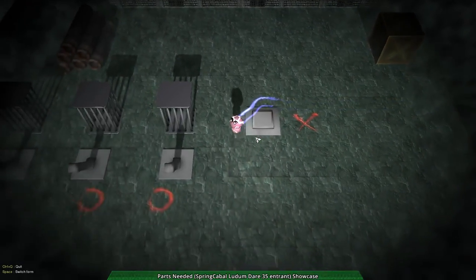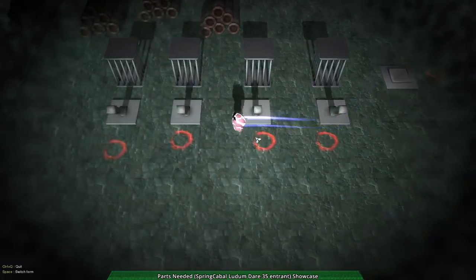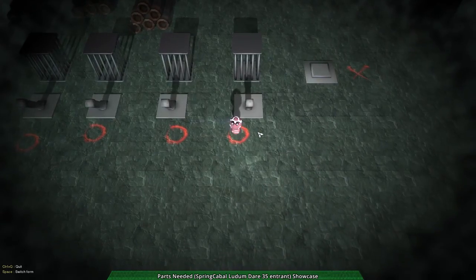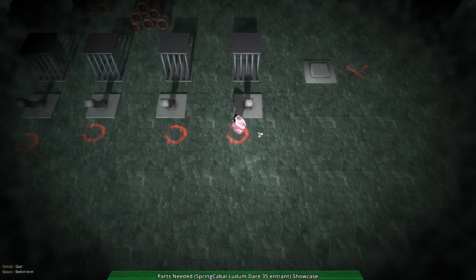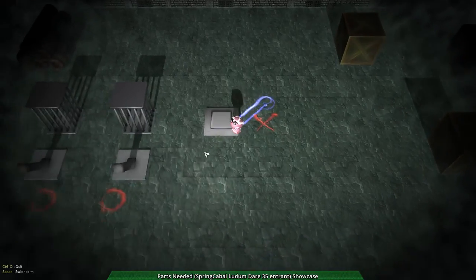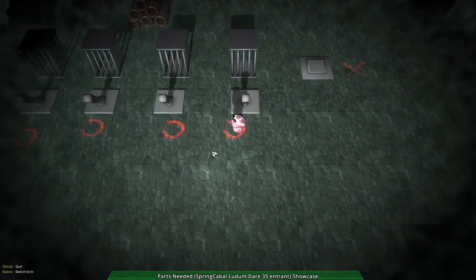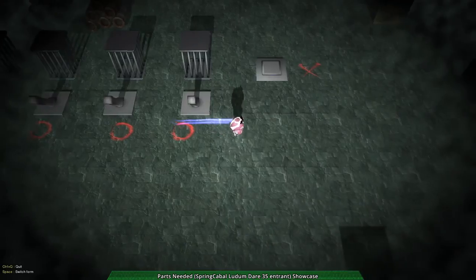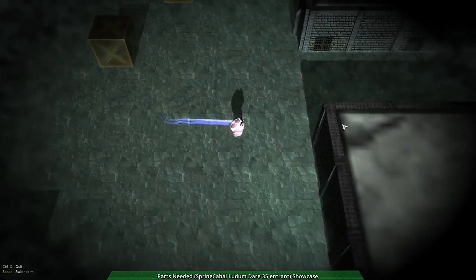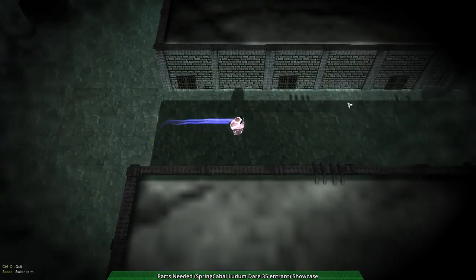So what's going on here? I cannot touch these, but apparently they're good, because they have circles. I'm assuming circle means good and X means bad. Either that or X marks a spot. But I can't do anything about those, so let's continue along.